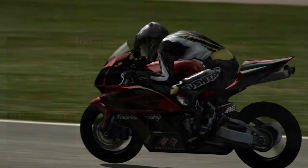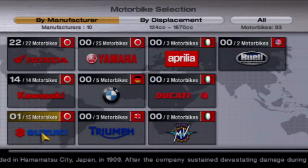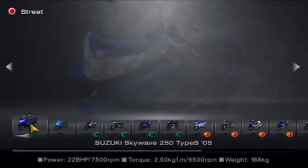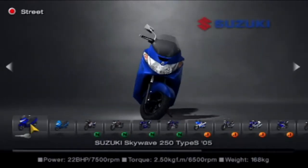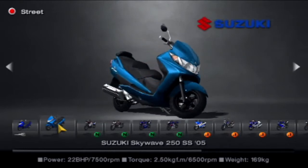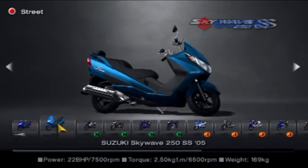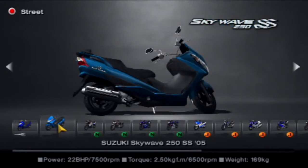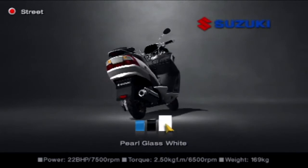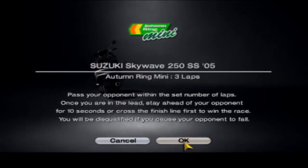Hopefully you guys enjoy today's video. So we are now going to move on to Suzuki. As you can see, there is one motorbike already unlocked — that bike is given to you free at the start, I don't think there's actually a challenge for it. But we're going straight on to bike number two. This is the Suzuki SkyWave 250 SS 2005, and we're going to go in white around Autumn Ring Mini. Let's do this.